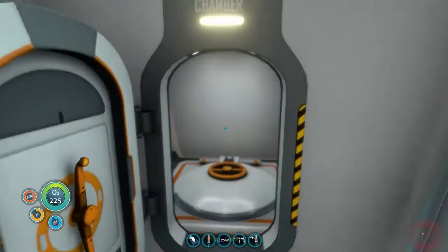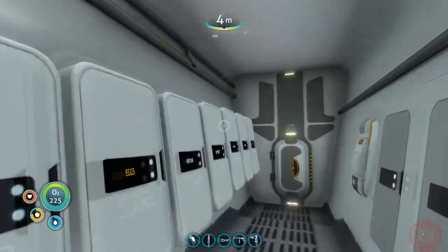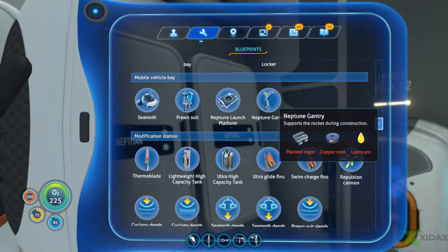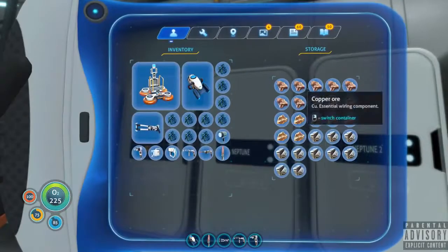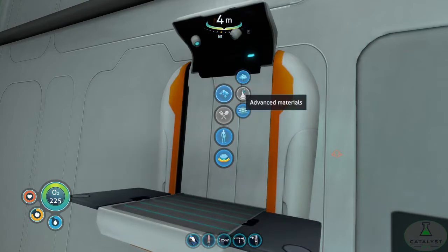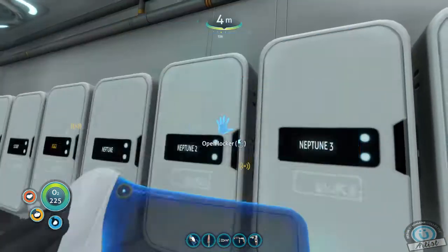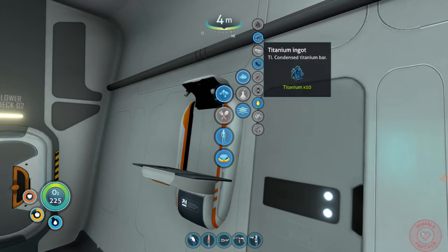Let's start off with what I need. Do I actually have the blueprints in here? The gantry takes copper wire, lubricant, plasteel — copper wire, lubricant, plasteel. One plasteel, copper wire and a lubricant. I actually forgot how to make lubricant — one creepvine seed cluster and then I need two lithium. Lithium is currently in Neptune one.